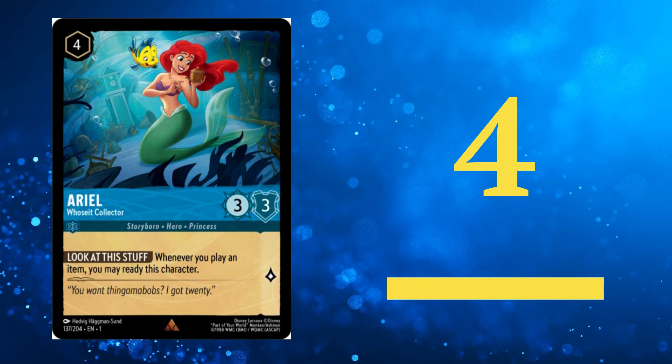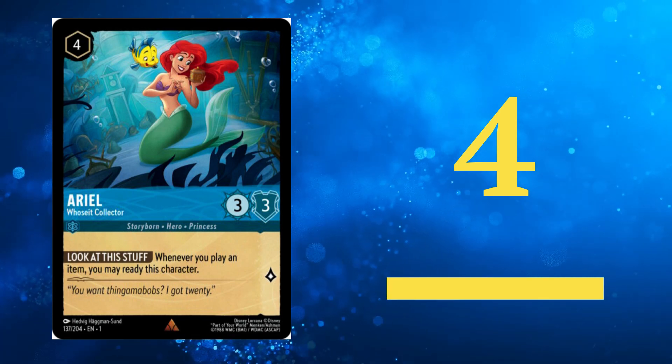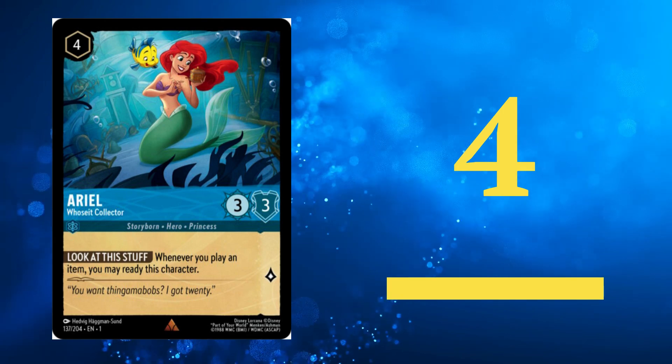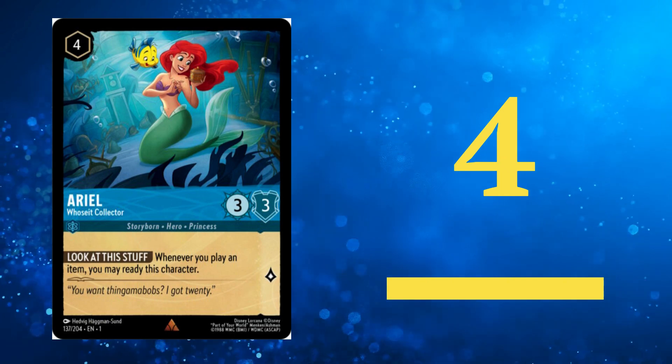In the 4th position, we have Ariel, Spectacular Singer. Ariel can sing high-level songs, and her value will only go up as more songs are printed in the game. It also boasts decent stats as a body, making it a versatile addition to your deck.